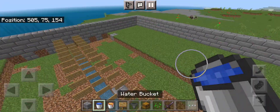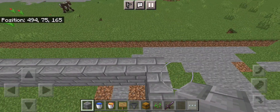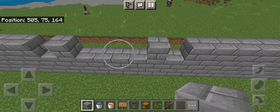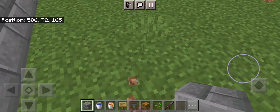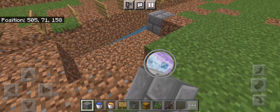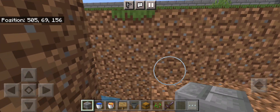Now what we're going to want to do is find the middle of your platform. I do it by going like this and then doing the same thing over here. So this is the center. Then we're going to go up here, dig this out so it looks like this, and you're going to want to block off this water. Then do the same thing on the other side.